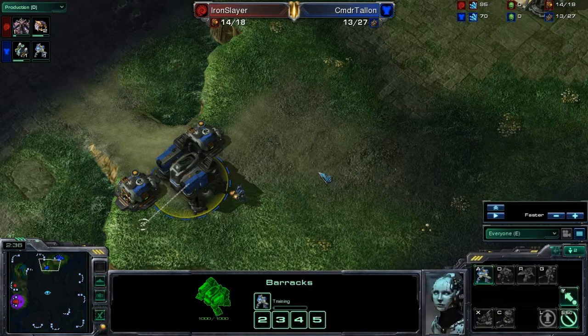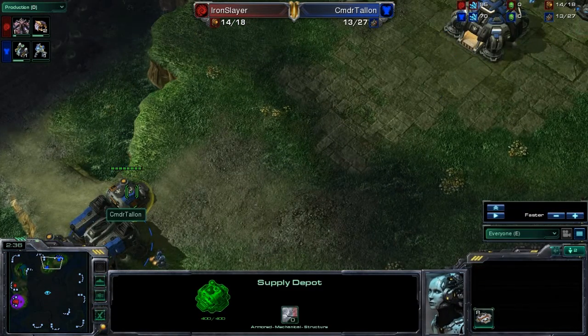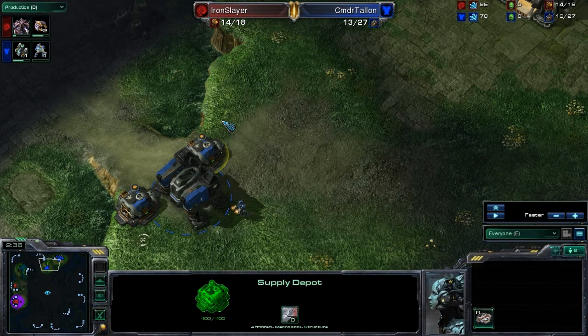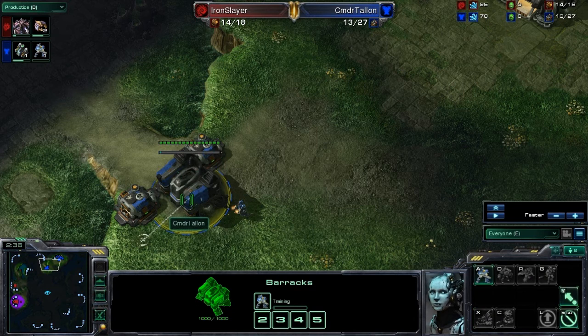One slight improvement he could make here: rather than walling off with two supply depots and a barracks, since he's going to build two barracks to defend with, he could go ahead and wall off with his second barracks instead. At this point in the game he's got a supply depot, he's got 70 minerals, and he wouldn't even be supply capped — he has a supply cap of 27 and 13 supplies used, so he'd still have space to build marines or SCVs.